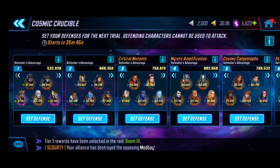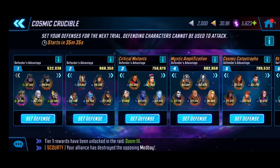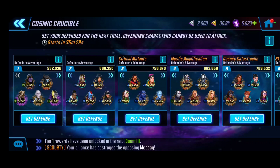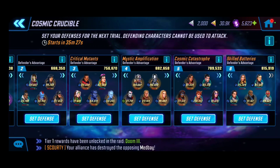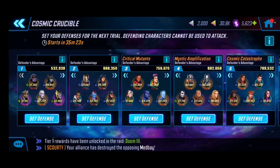Lastly, my Black Order — who have fallen out of the meta quite a bit. I didn't get a chance to fully build up my Cull or Corvus before that happened, but they still apply pressure. Opponents still have to think about tackling Black Order synergies — you can't just auto them because of all the benefits and buffs they receive.